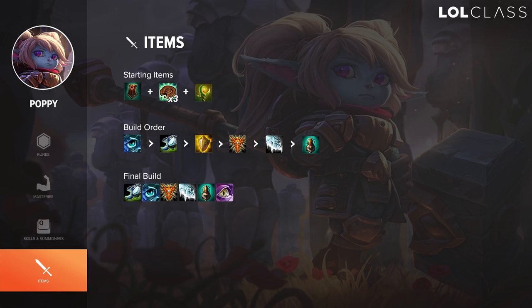There are two item routes to keep in mind: a magic resist route and an armor route. If they have a lot of magic damage, you want the core of sightstone and boots of swiftness. For the MR route, get locket as soon as possible, and then after that I like to go frozen heart for the CDR. After that there's a bunch of items you can free-ball — I'll put some in the image below.